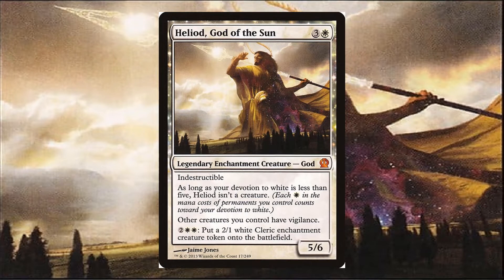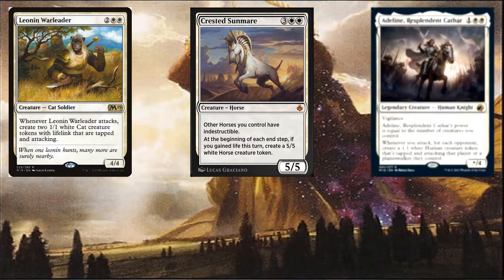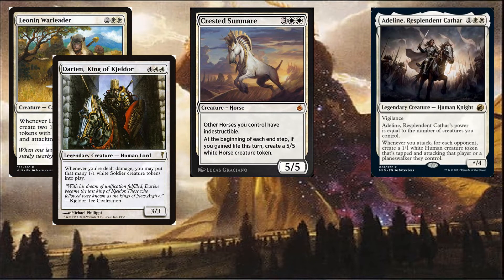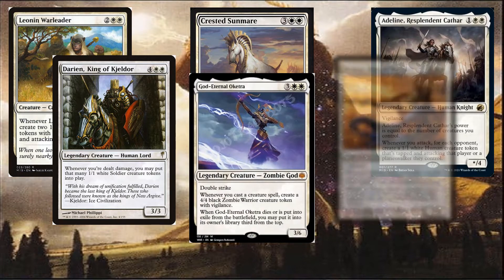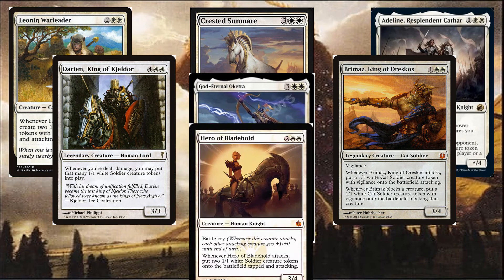This deck wants to go wide, so we'll use creatures like Luana Warleader, Crested Sunmare, Adeline Resplendent Cathar, Darion King of Keldor, God Eternal Oketra, Brahmaz King of Oreskos, and Hero of Bladehold to get a ton of creatures and gather an army.